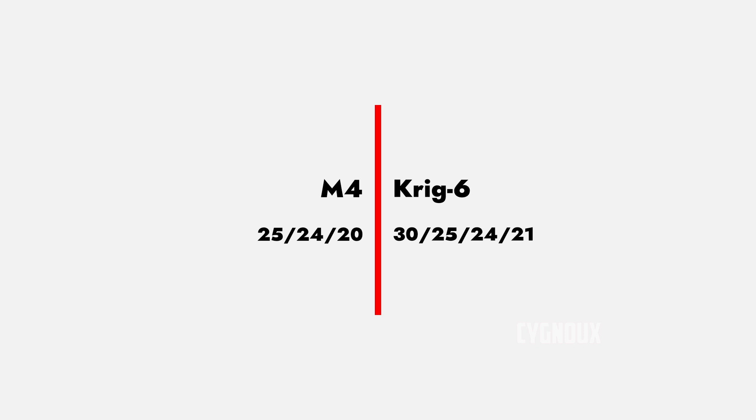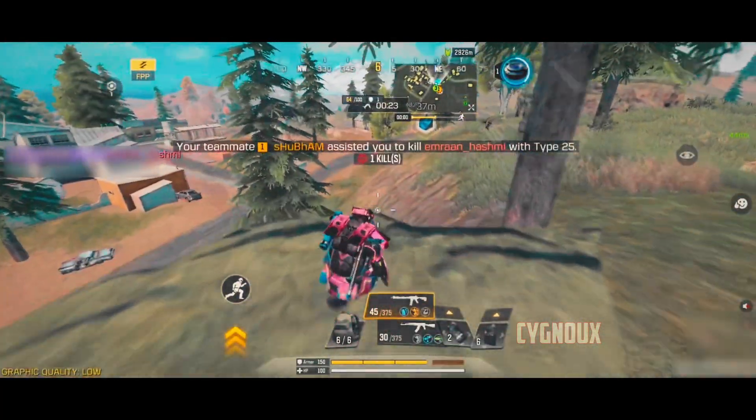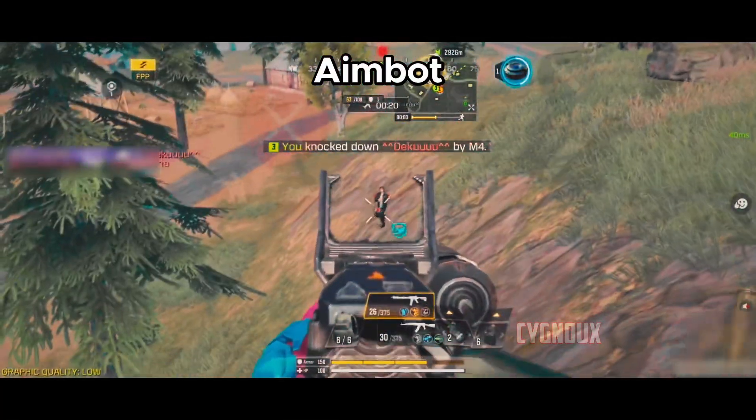KREG has a better damage profile, which can help give us faster time to kill if the enemy has lower health and also when hitting headshots. M4 needs 2 headshots for faster time to kill at range, and KREG is the same at infinite range, but the 1 headshot advantage up to 17 meters is very good — even in hipfire, 1 headshot is hit at times.